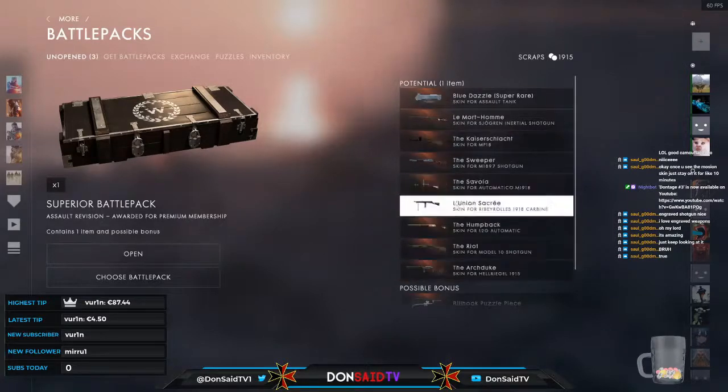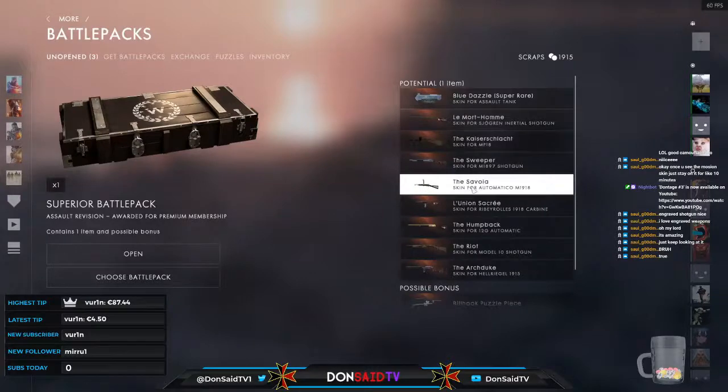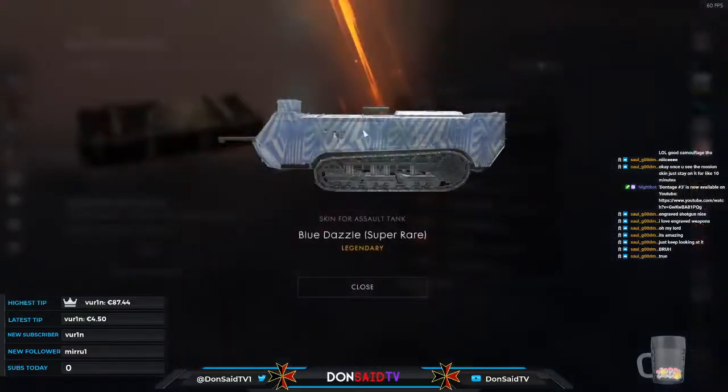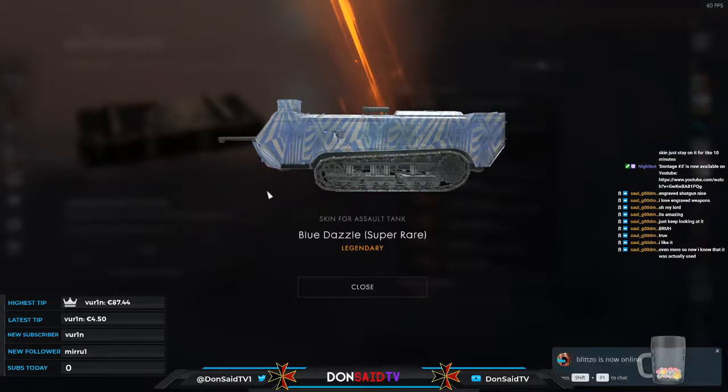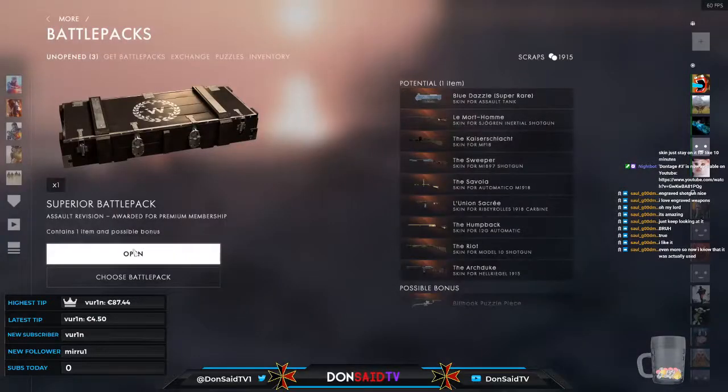Blue dazzle could be a nice pickup here — riot we already picked up, Savoya not yet. Blue dazzle: like I said, allied ships used just the blue and white together. The blue looks like the sea, the white like white horses as the sun reflects off the waves. You can actually equip skins like this to your ships in World of Warships — if you've never played it, I do recommend it. Three, two, one.